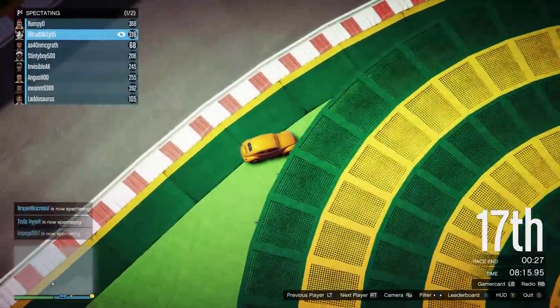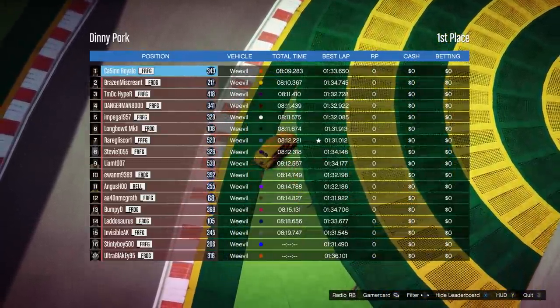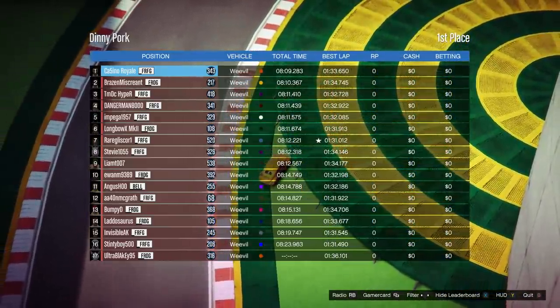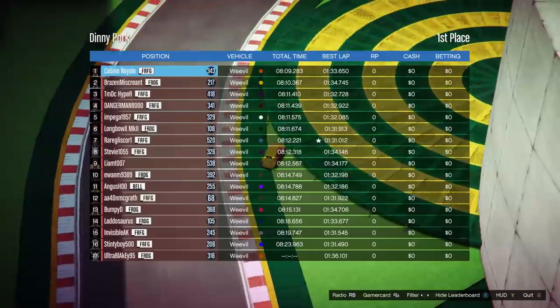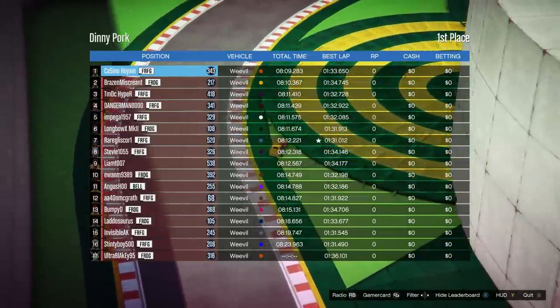In theory you wanted to be about second or third coming out of the final corner because of the slipstream power you could get. But when there are eight cars battling for one position, they may well slow each other down enough. We took the big draft down the back straight, got ourselves to the lead, and they were all just too slow around the final corner. We get a victory after a very bad start to the race. I'll take a victory.